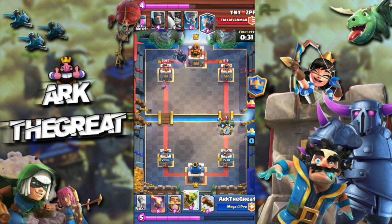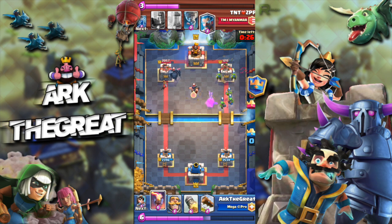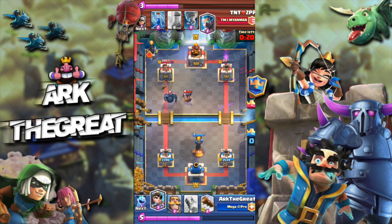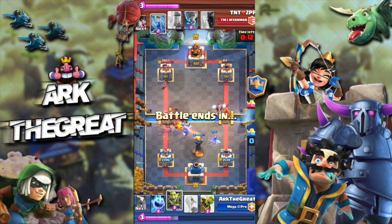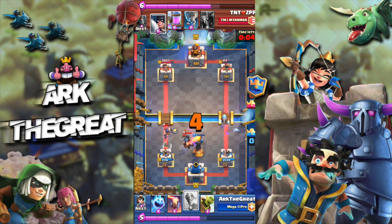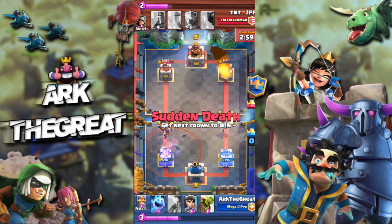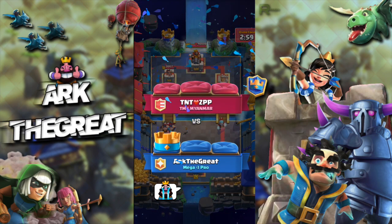Just keep cycling, keep the pressure on — especially against heavy decks. You cannot allow heavy decks to make big pushes like they want to. Lava Hound, Golem, PEKKA — you need to keep them under control by constantly harassing them with your Goblins. Now this was a really bad Inferno placement by me, but luckily I was able to get a good Knight placement along with my Log. That pulled his PEKKA and Dark Prince over to my Inferno.